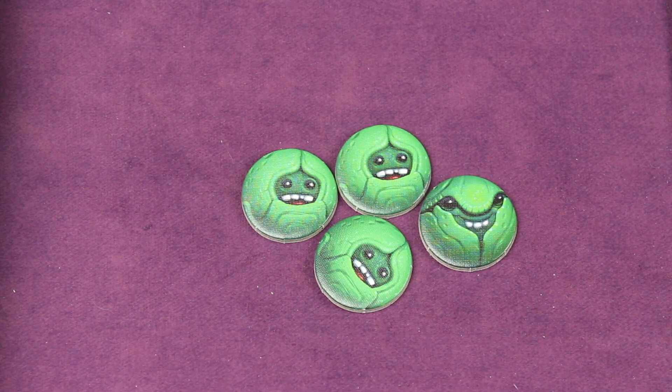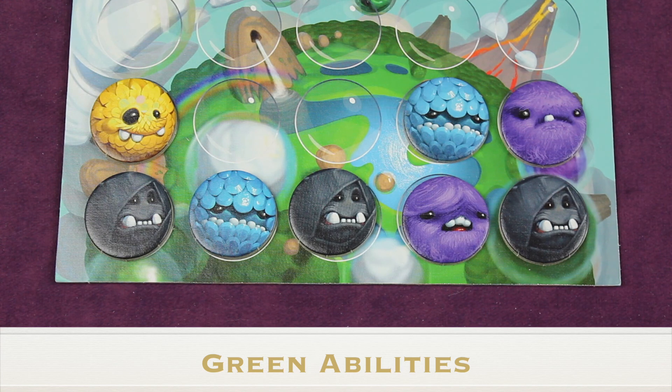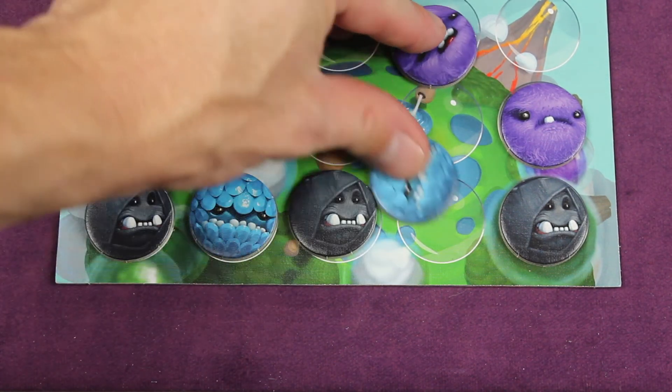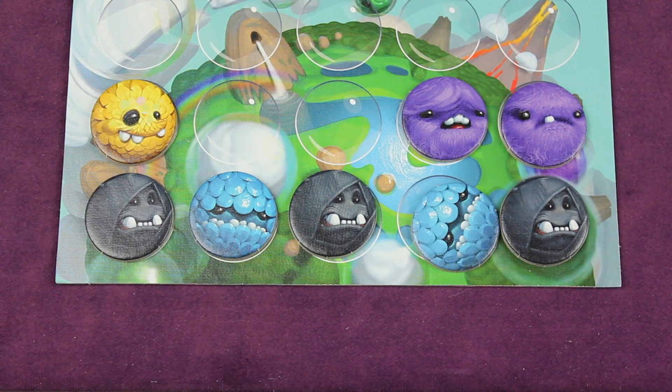If you scored any bubblies this round, you can use the special power for that color. If chain reactions caused multiple colors to score, you use their powers in the order they were scored. The green power allows you to swap two horizontally or vertically adjacent bubblies on your own side to set up future scoring. If this swap causes three or more adjacent same-color bubblies, you can score those and use their special power as well.